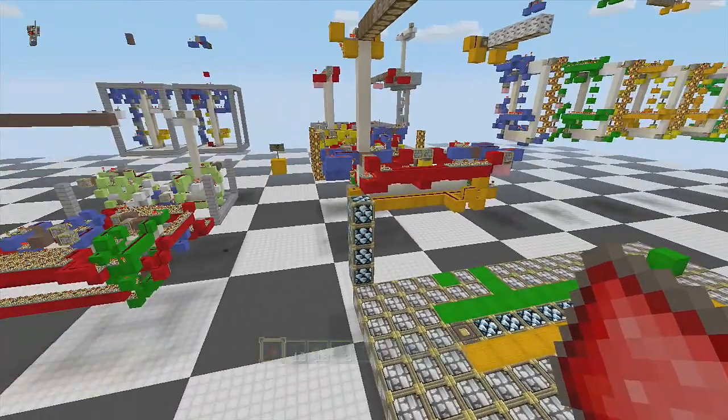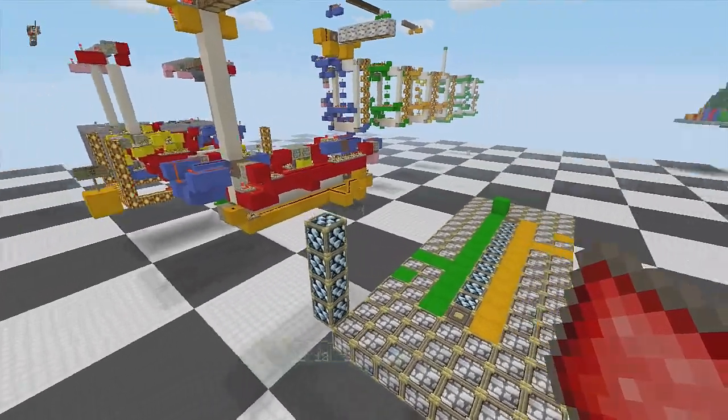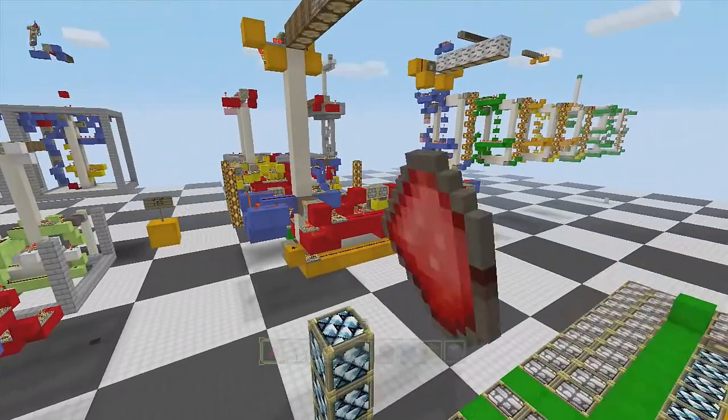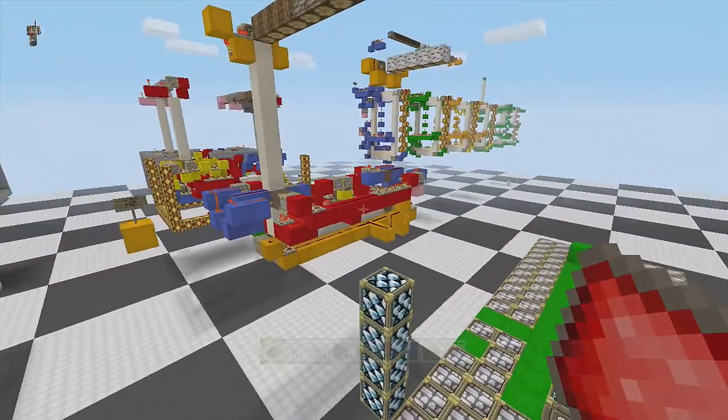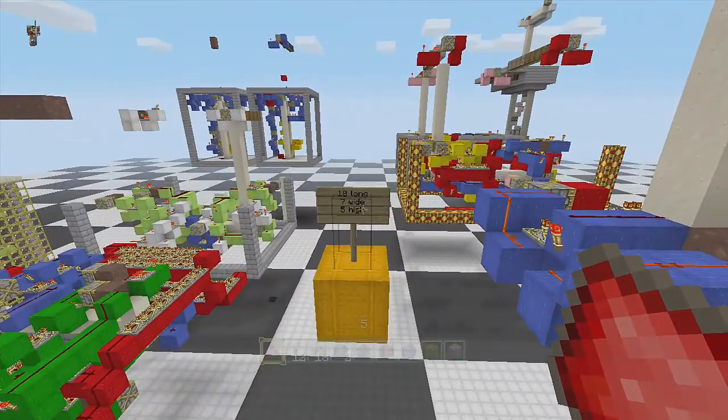Hello everybody, Burnt Out Guy here and welcome back. We're going to do the tutorial for the dual tree here — my slightly more compact version. It was 18 long, seven wide, and five high.